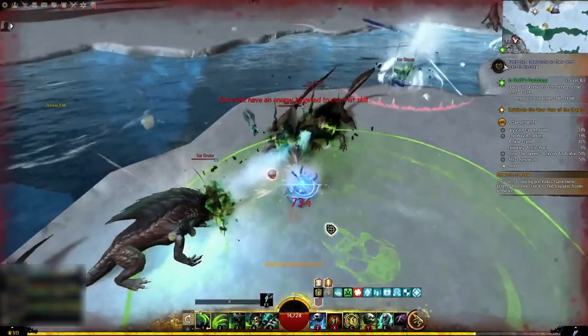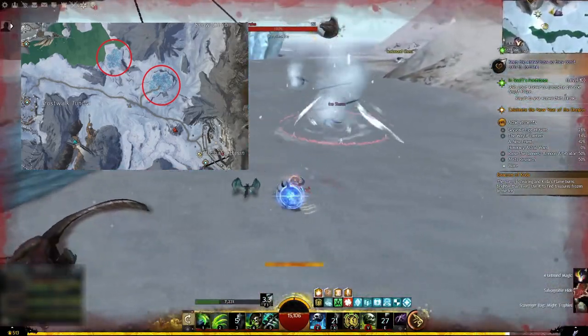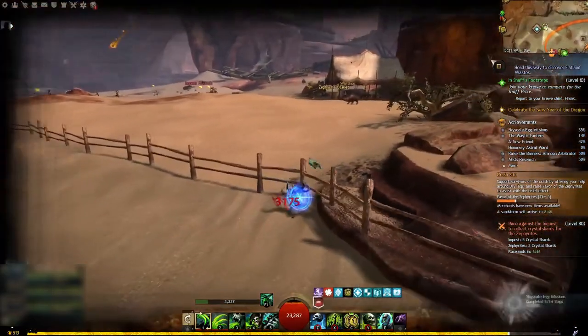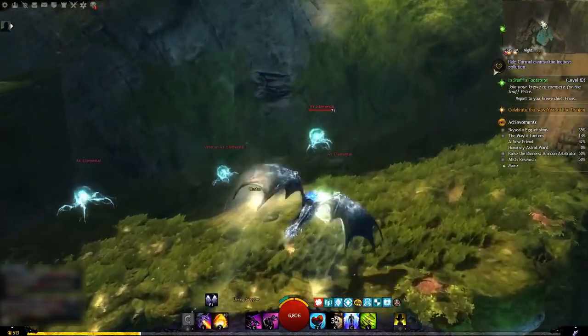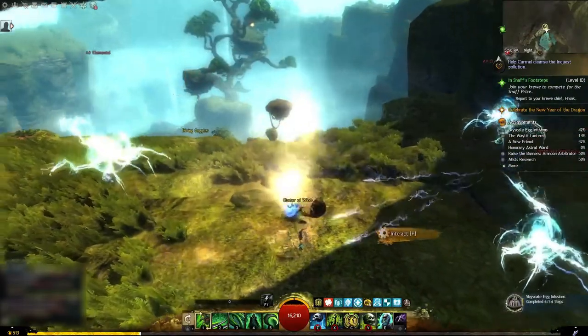If you don't have Living World Season 3, you can complete the ice objective during the Defeat Claw of Jormag event in Frostgorge Sound. For the Skyscale of Earth, take the Prosperity waypoint and jump in the nearby quicksands. To acquire the Skyscale of Air, you have to interact with a cluster of wind in the Hidden Garden jumping puzzle located in the Mount Maelstrom map.